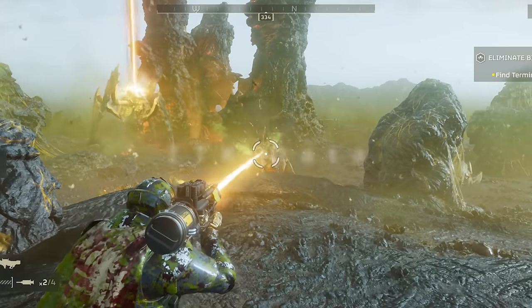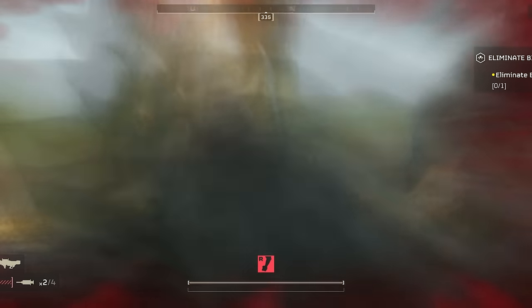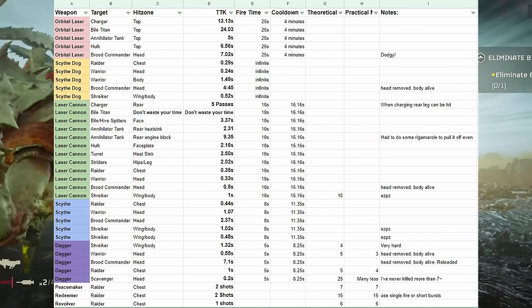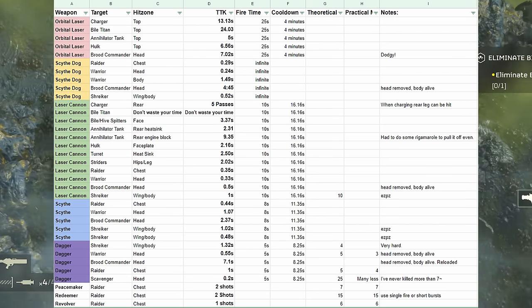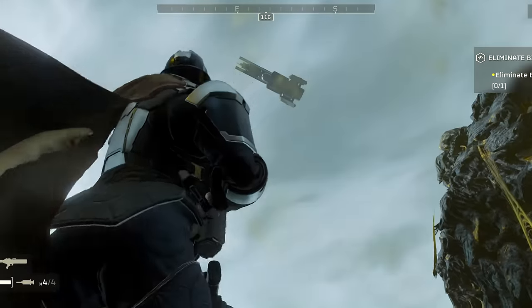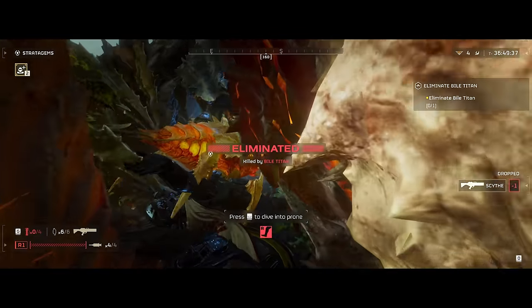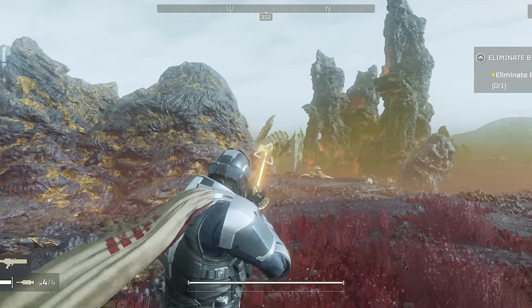Now that I've introduced all of the weapons, we can talk about times to kill. I have a table I've constructed with a lot of difficulty to show how long it takes to kill certain key targets. I selected targets based on relevance to each weapon's performance — the dagger's not going to be shooting chargers anytime soon. This is a fairly rudimentary table as the start of my efforts; more information will be added as I test more weapons. I've started with the laser guns and a few pistols since originally this video was about the dagger.